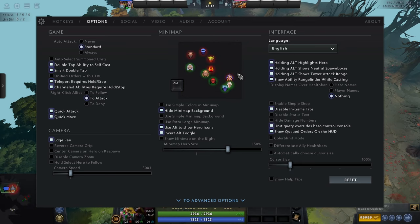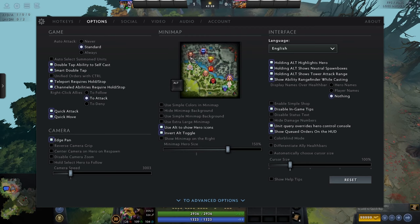Hide minimap background removes the background so you can see things more clearly. Personally I like being able to see the minimap, but if you want things clearer, by all means have it on. Use simple minimap background just shows the baseline without all the detail of the river, camps, and trees. I don't use it anymore, but it's personal preference either way. Extra large minimap makes the map bigger — I like to keep the HUD as small as possible, but it's completely personal preference.